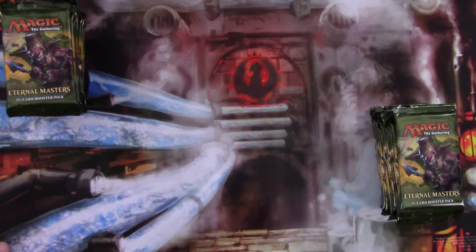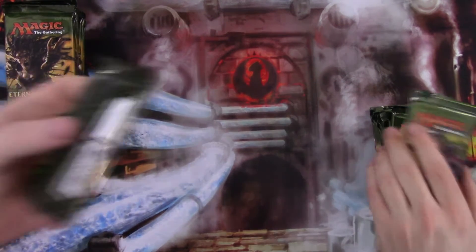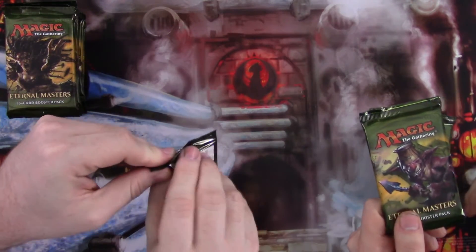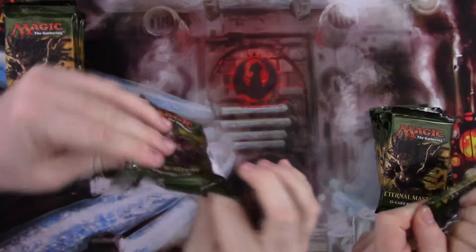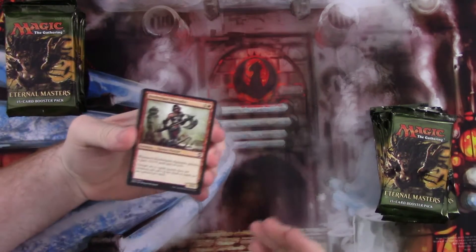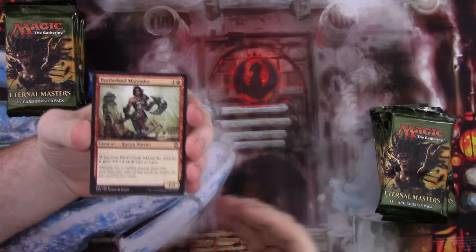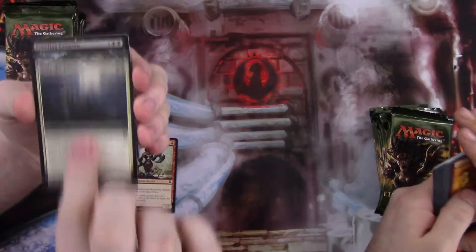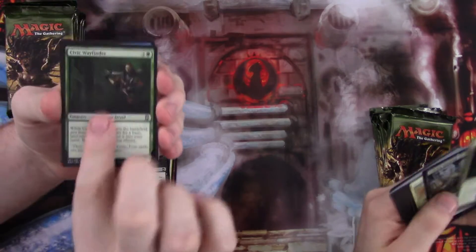We'll just open them up at the same time and kind of go through this modestly quickly. We'll go through the commons quickly unless we can pull out some good ones, and then we'll really show the uncommons, rares, and foils. Just go through the commons fairly quickly.